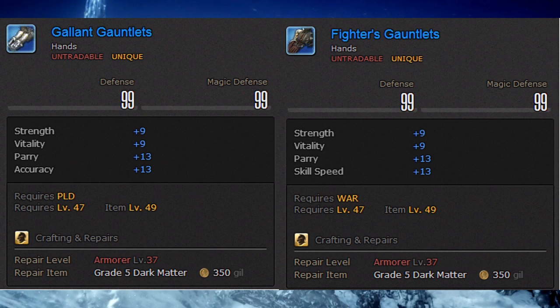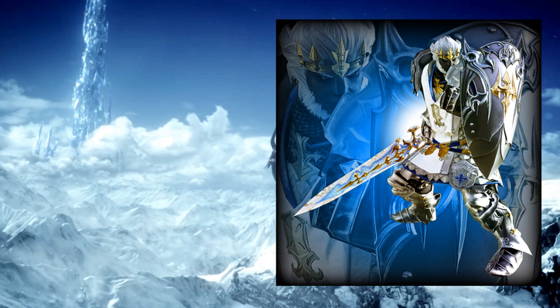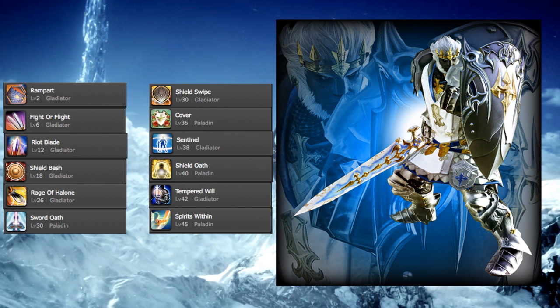With that out of the way, let's jump right into the paladin. The paladin is a high mitigation, medium HP tank that focuses on stopping most of the damage before it's even a factor. They have a shield and sword and can both parry and block attacks to reduce damage. Now let's look at some of their job-specific tools.